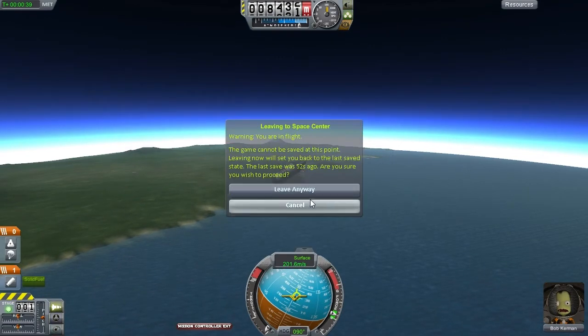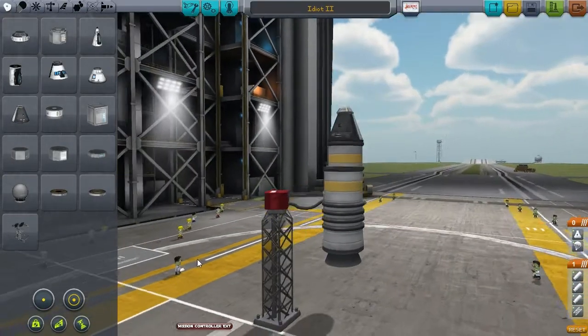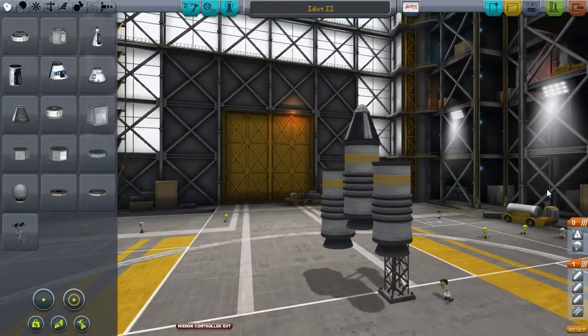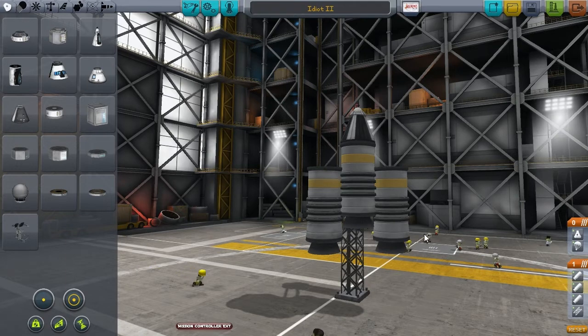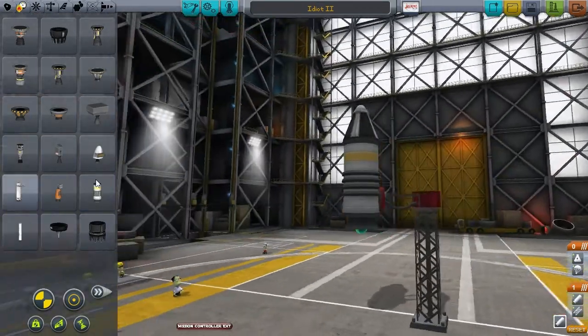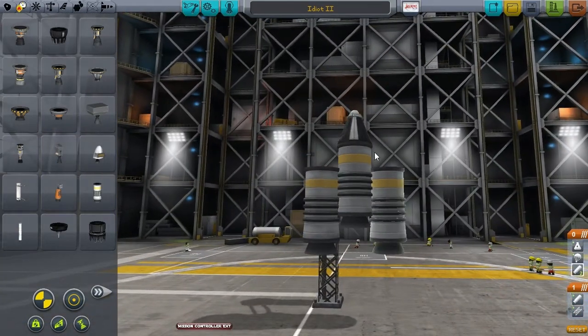We're not going to float it all the way back down, we're just going to go back to the space center. Getting perfect symmetry is pretty hard, were it not for one important tool. If we were to manually place this rocket, align the yellow stripes, turn it exactly 180 degrees — we'd get somewhere close to symmetric, but when building big rockets this is not really an option. Instead, what we're going to do is use the symmetry tool in the lower left of the screen. We can set it to 2-way, 4-way, 6-way, or 8-way symmetry. So we go for 2-way symmetry, place one additional booster on the side, and as you can see it will automatically place another one on the other side with perfect symmetry. These ones are now perfectly symmetrical.